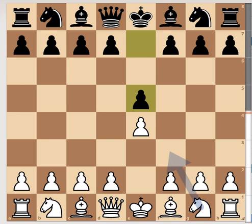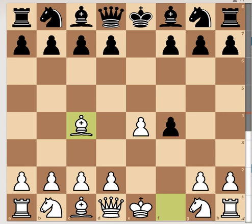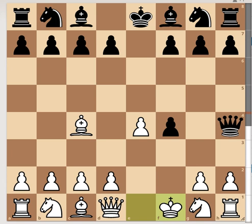f4, going for the King's Gambit. Black captures, and then we have bishop c4 developing the bishop. After that, black goes for queen h4 check, forcing the king to f1 and losing the possibility to castle.